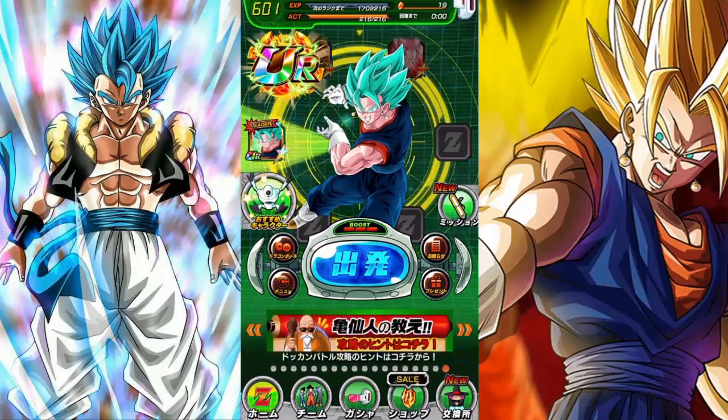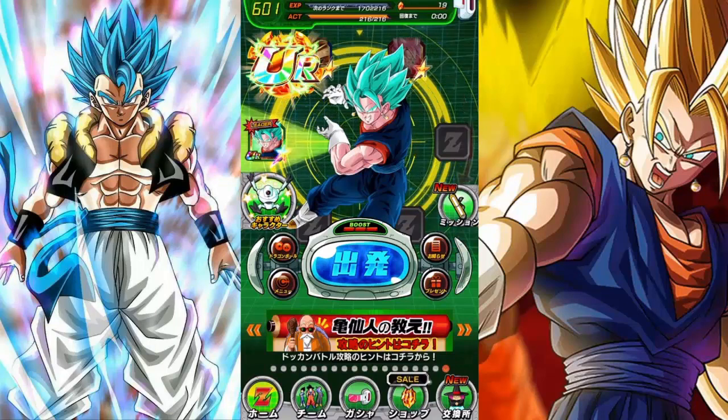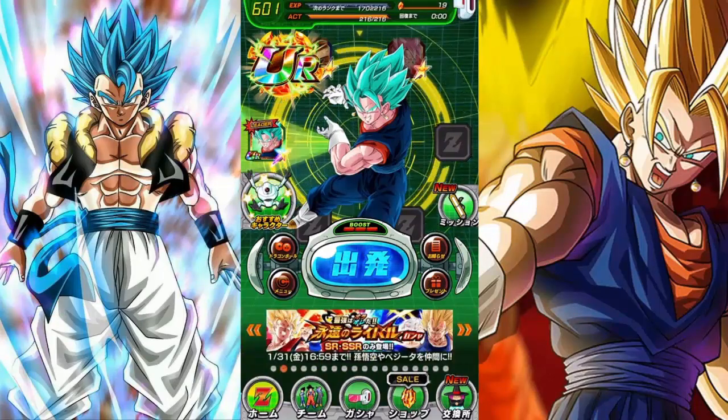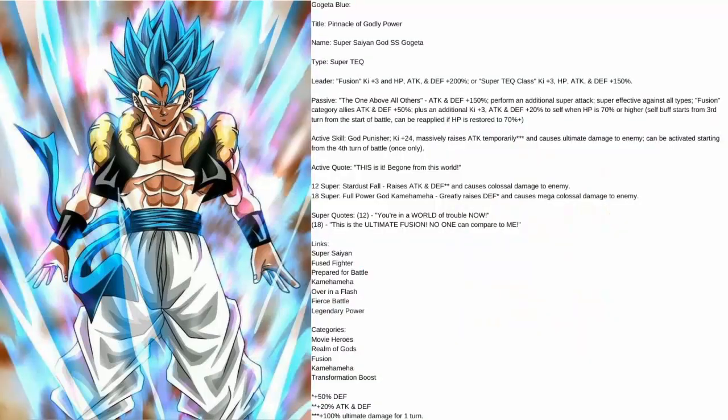Point three: I do not own any of the arts that you will see for these units. All credits will be linked down in the description below. Without any further ado, let's get right into these units. First up is Gogeta Blue. His name will be 'Pinnacle of Godly Power Super Saiyan God Gogeta.' I wanted to make these as official as possible, so I had to go Super Saiyan God Super Saiyan instead of Super Saiyan Blue. I have him as Super TEQ because I feel tech is lacking in defensive-style units.